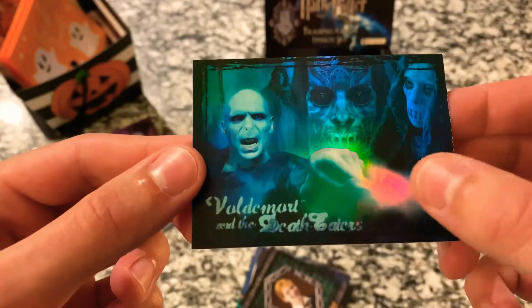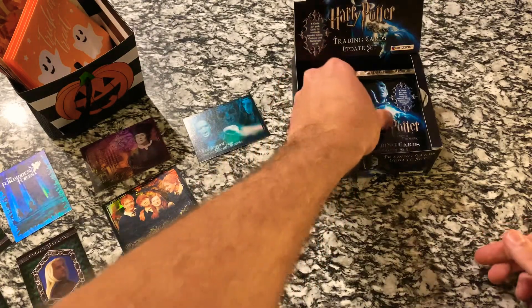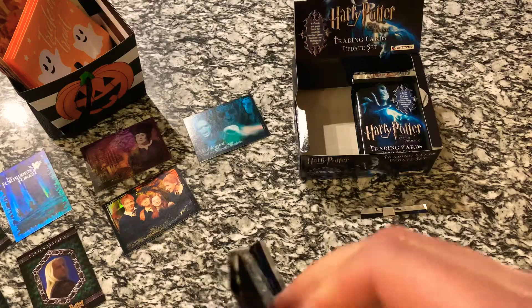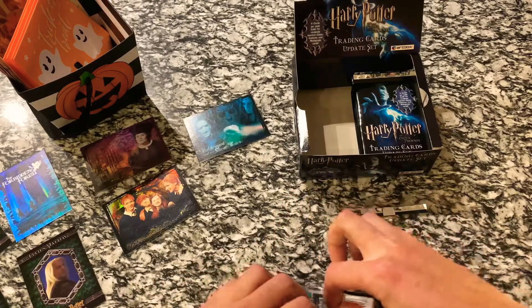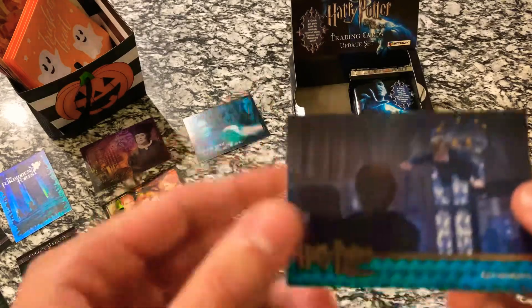This is Voldemort and the Death Eaters — that looks really cool. You can see the holographic coming from his wand, and this is R4, so we're getting closer to putting the puzzle together. And then we have another Fred Weasley character card. We've got three of the foil chase cards so far. It would be neat to complete that whole puzzle with the foil chase cards — I don't think we will, but let's see how many we get.